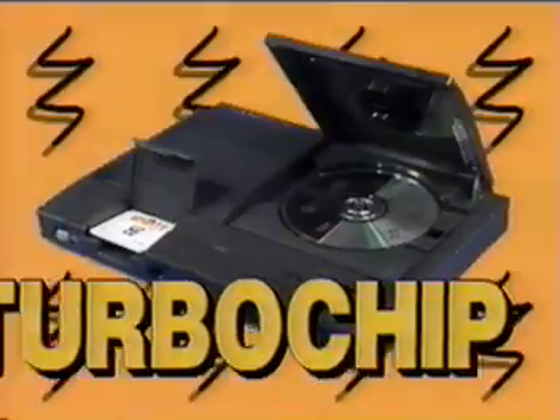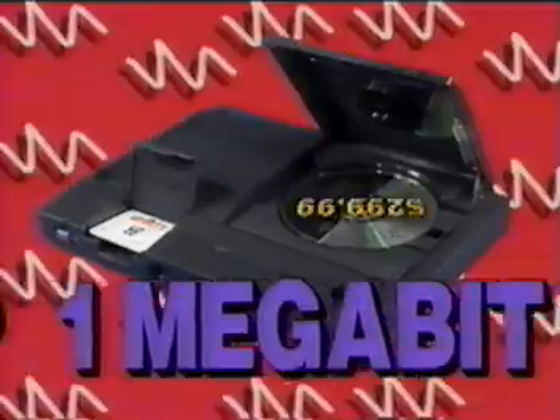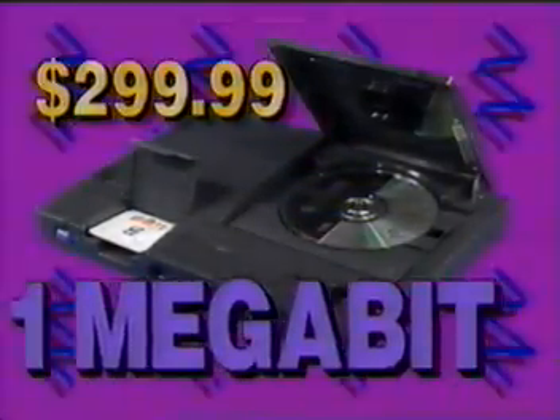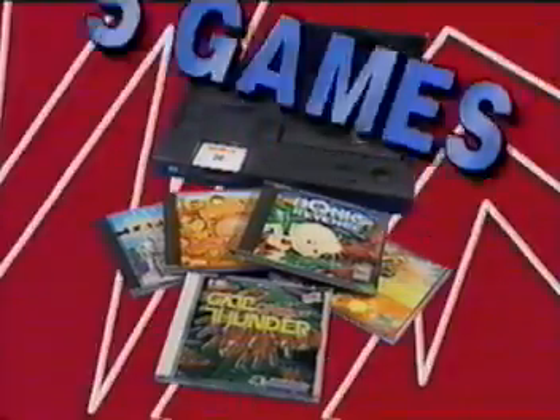With the Turbo Duo, you can play standard TurboChip and 1-megabit CDs, as well as 2-megabit games. At $299.99, Turbo Duo is the ultimate machine, with the ultimate game offer: two free CDs and a TurboChip game — five separate games at a value of $250.